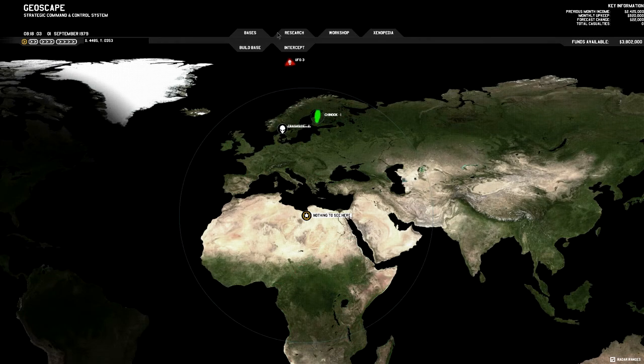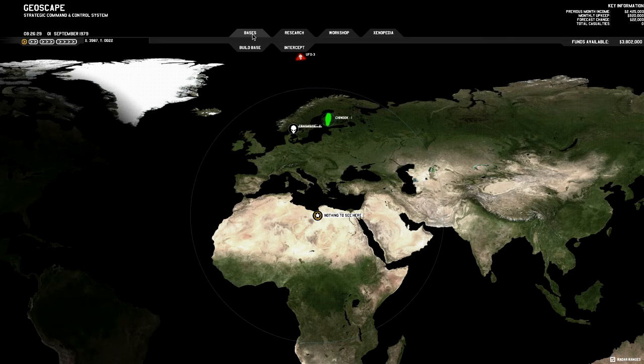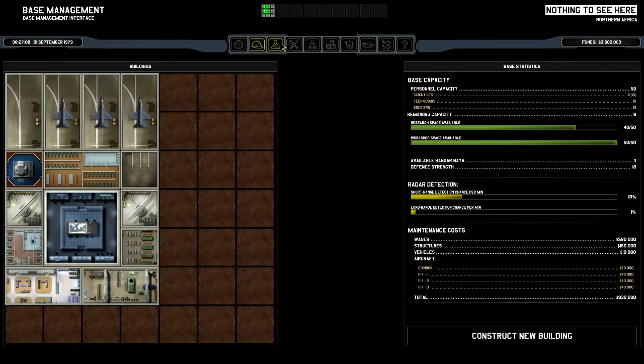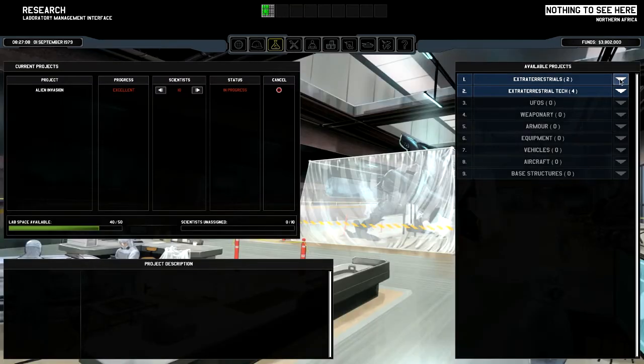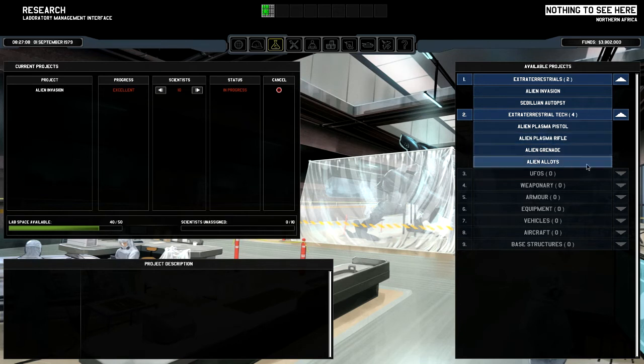The geoscape didn't crash — great. This is going to be it for this first episode of the partial selective playthrough of Xenonauts Alpha. We can now research alien invasion, Sibulian autopsy, alien plasma pistol, plasma rifle, grenade, and alien alloys. The next episode isn't necessarily crash site number two — it could be crash site number seven or whatever, whenever something interesting is happening worth your attention. I hope you enjoyed the show and I'll see you next time, whether it's a Xenonauts or XCOM Enemy Unknown episode. Thanks for watching.